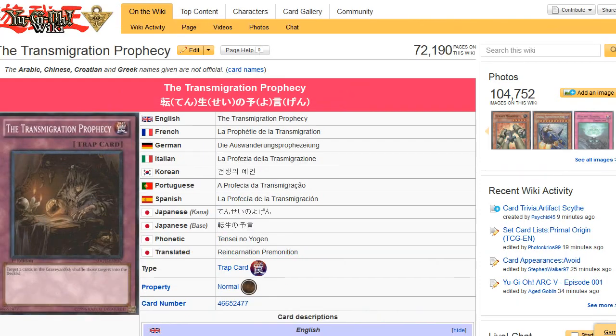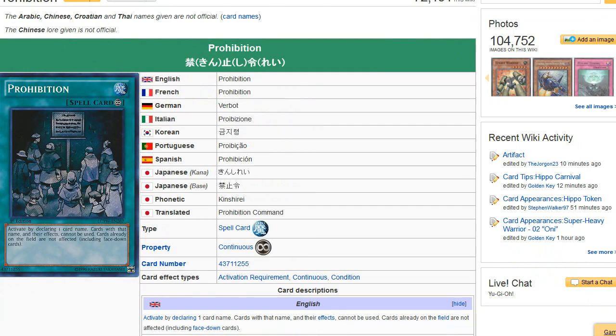Anyway, how you can recycle your entire engine is through Transmigration Prophecy. It almost reminds me of when Pot of Avarice was legal and Tengu was legal — you just put back all the Tengus and leave that one Tengu on board that already cycled through all the Tengus, and then you just repeat the process. It's a pretty nasty thing to run into.